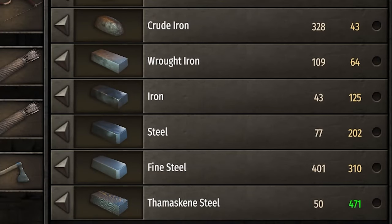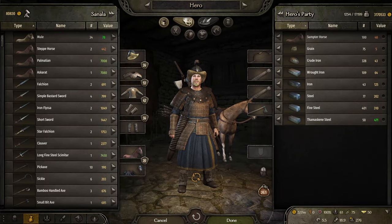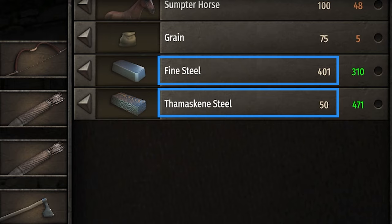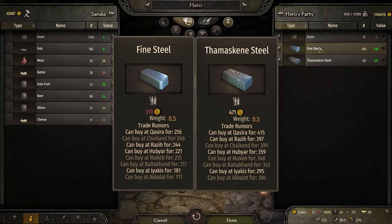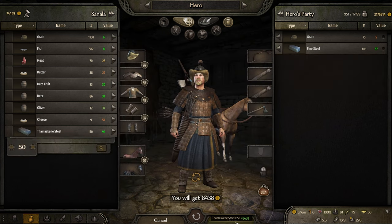Now let's look at the crafting materials. You don't need the themasking steel — the other materials will work too. If you want to be efficient, carry the lowest quantity of crafting materials and use fine steel and themasking steel only. 50 themasking and 400 fine steel will work great. You can use the other materials too, but just these two is all you need. Here the two materials have the same weight, so we will sell the more expensive themasking steel and complete the transaction.